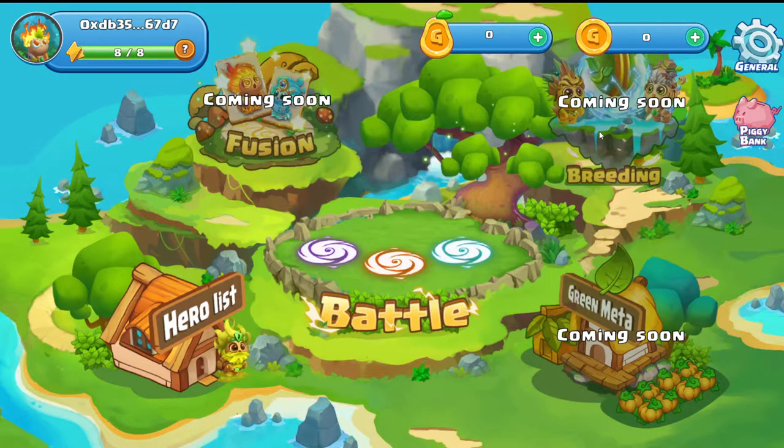With breeding, depending on your element, you will only get a green hero that's one of the two elements you're breeding. Green matter — I'm not sure what that is, I need to read a little bit more on that.